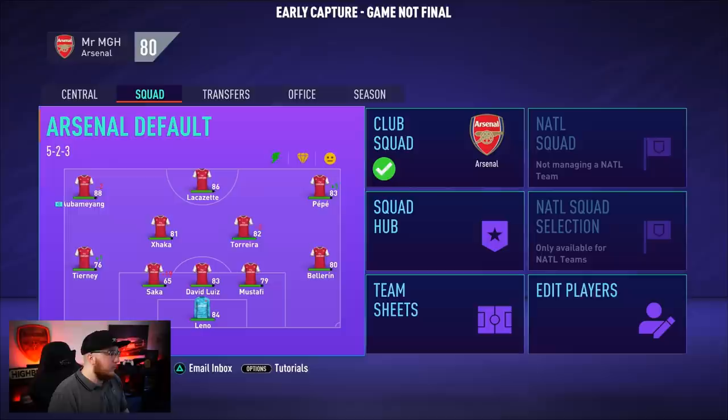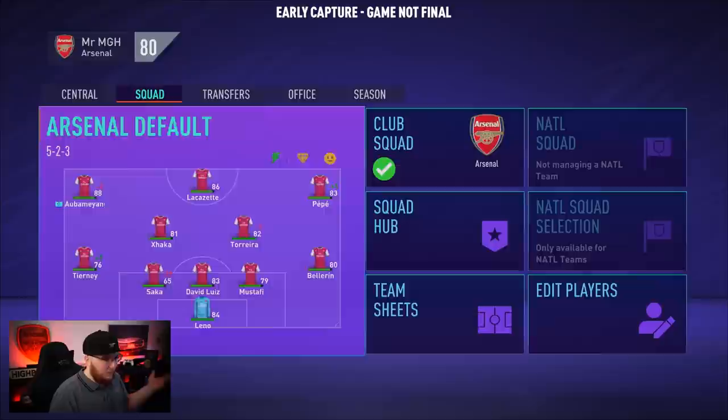Right now we haven't played a pre-season tournament so everyone is fully fit. With match fitness, the best way to keep it up is rest. Match sharpness is improved through training, so you need to balance those two because improving one brings the other down — if you train, you gain match sharpness but lose match fitness. If you lose games, players lose morale; win games and morale goes up. It's simple, but you've got to keep those green.